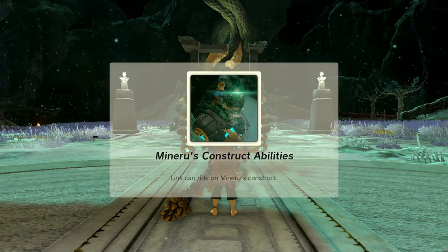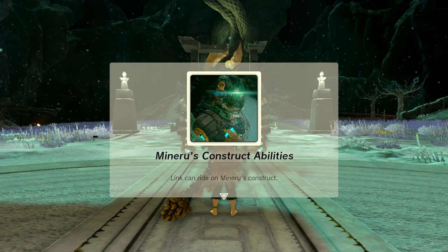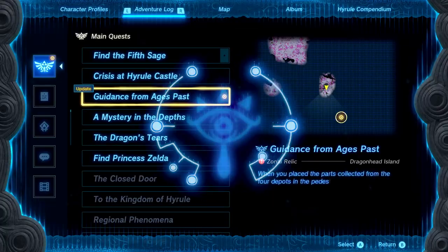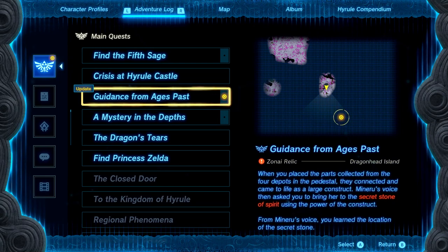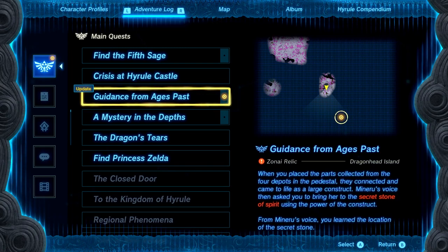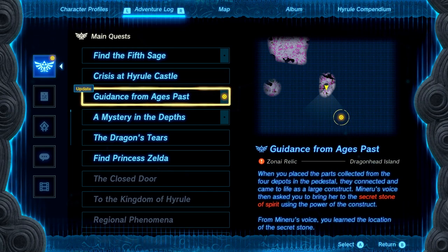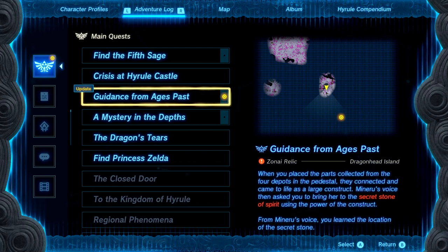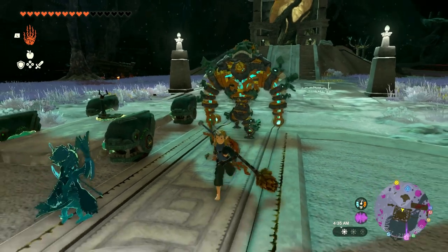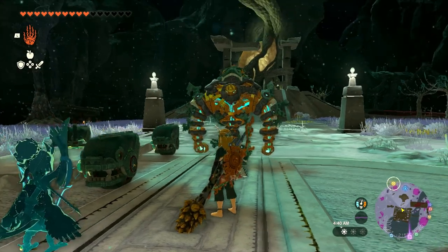I'm so excited! Minaru's construct abilities — Link can ride on Minaru's construct! 'Guidance from Ages Past': when you placed the parts collected from the four depots in the pedestal, they connected and came to life as a large construct. Minaru's voice asked you to bring her to the secret stone of spirit using the construct's power. That is so cool! We'll be able to ride this thing and really see what it can do in the next episode of The Legend of Zelda: Tears of the Kingdom. Thank you guys so much for watching — see you next time!